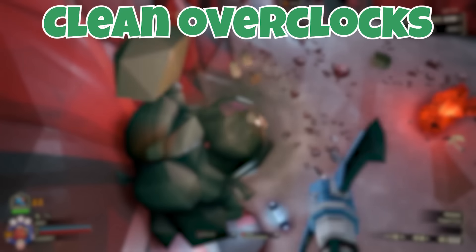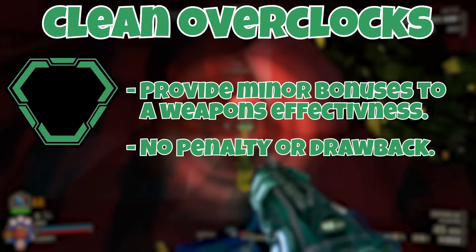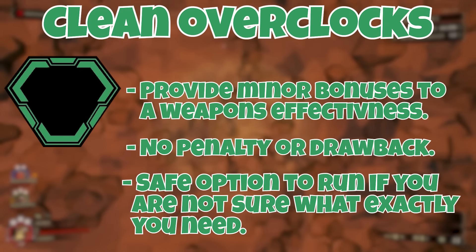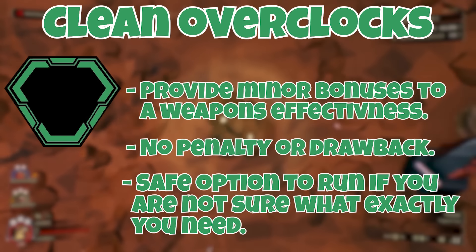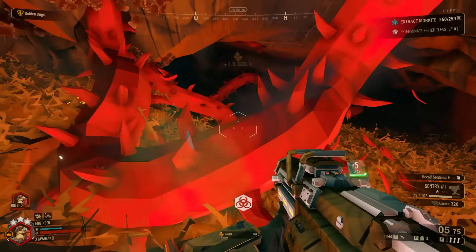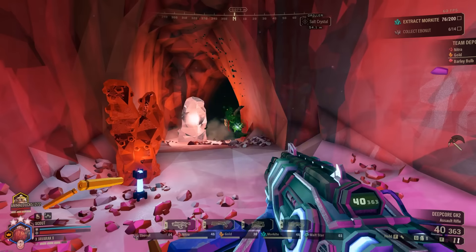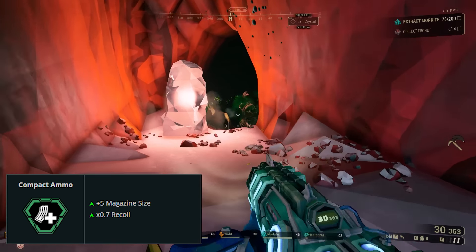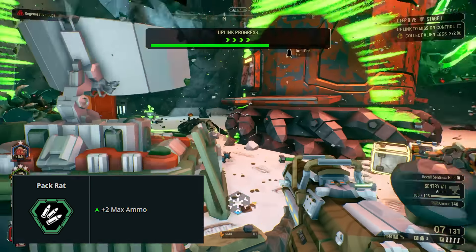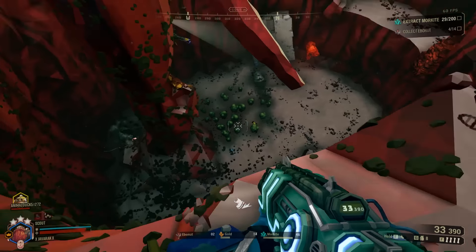Clean overclocks are indicated by a green icon, and these provide minor increases to a weapon's effectiveness or stats with no penalty or drawback. Essentially, these overclocks are the safer ones to run as you don't lose anything on the weapon itself, with the tradeoff being that they aren't getting that big of an addition in most cases. These are good options if you don't know exactly what type of build or setup you want to run just yet. Examples of clean overclocks are Compact Ammo for the Scout's assault rifle, as it simply gives it a larger magazine and better recoil. Another example is Packrat for the Engineer's grenade launcher, as it simply gives it some extra ammo. Not game-changing improvements, but it will never hurt you so there's no loss when using them.